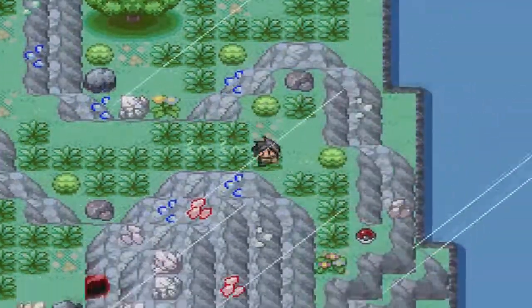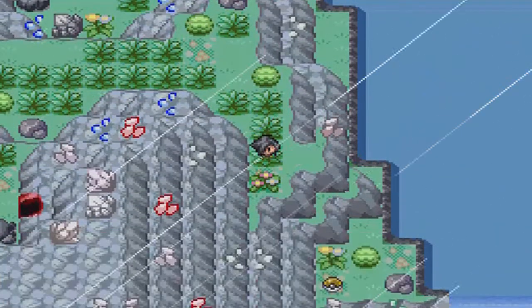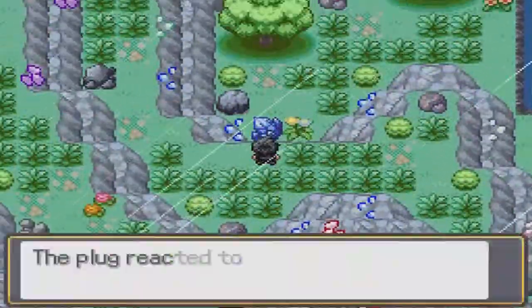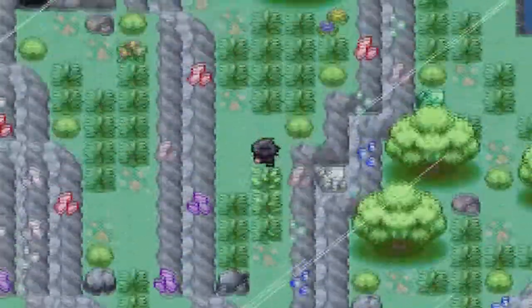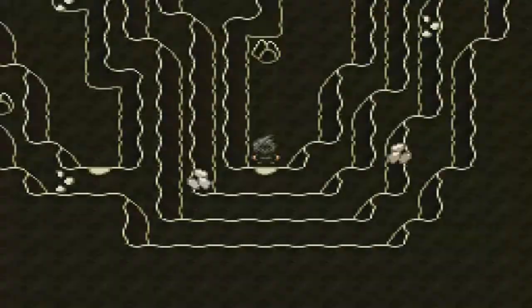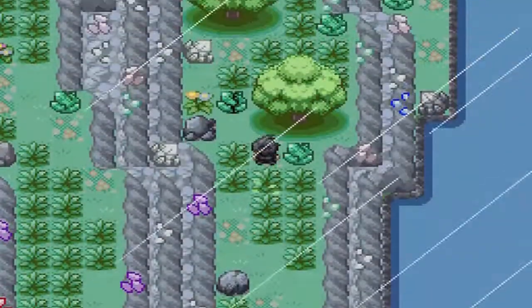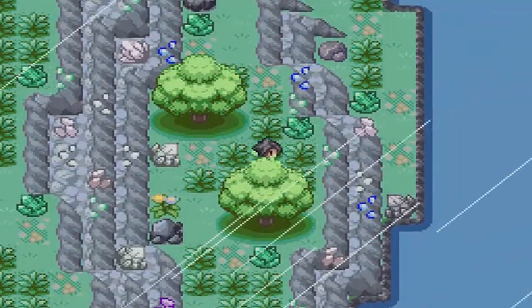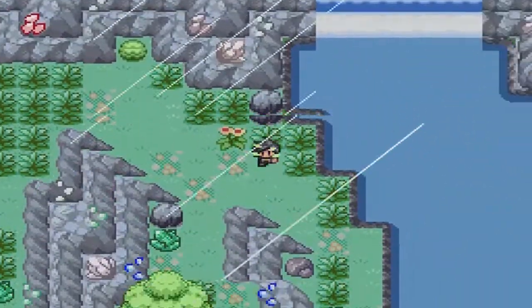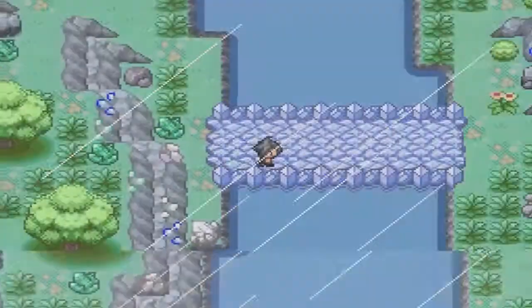You want to keep coming around, just follow your path basically, and right here you get a blue crystal. Blue crystals can now be activated and you can see one right there. Oh, you can activate it right here? I did not know that. I didn't actually intend that. So you want to head back to the start, and over here there should be a blue crystal somewhere — yeah, right here. You can come across.